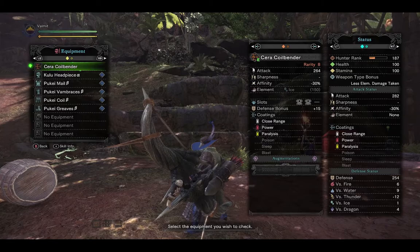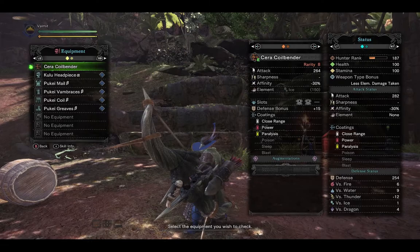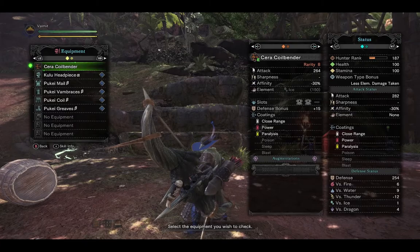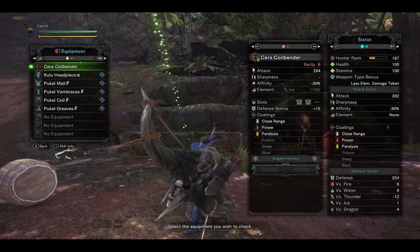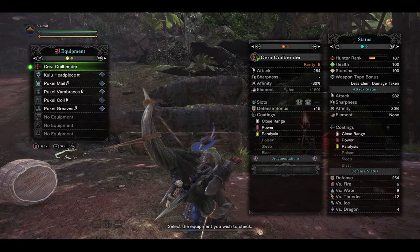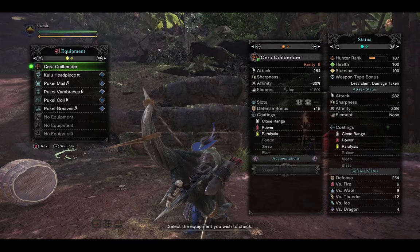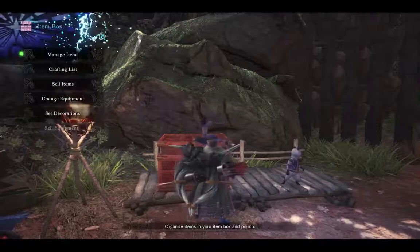This is probably your highest raw damage bow — 264 attack. Where it suffers is in the affinity at minus 30%, so you'll want to boost that in your armor set. It has a hidden element of ice, which is surprising since that's Diablos' own weakness. Slot-wise: two level-one slots and a nice defense boost of plus 15. Coatings: close range, power, and paralysis to let you really deal punishment once you land that. It does have one augmentation slot for a little tweaking.